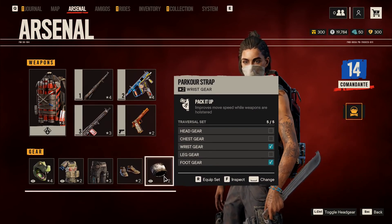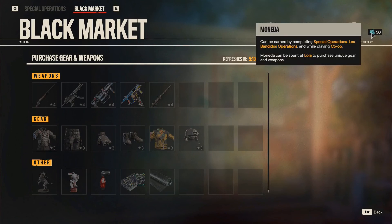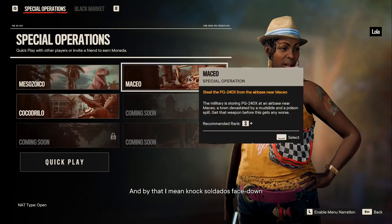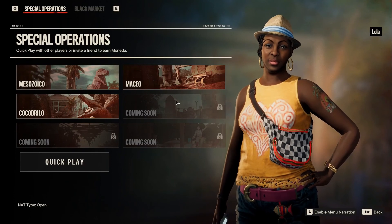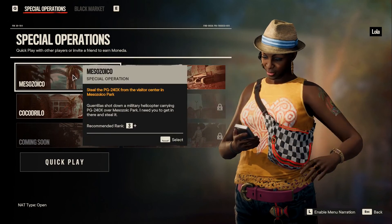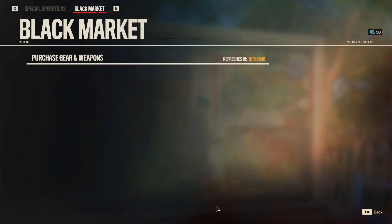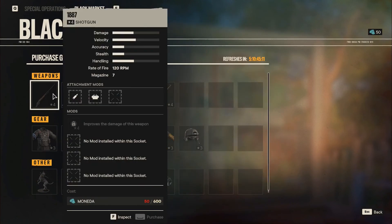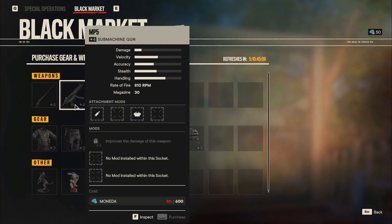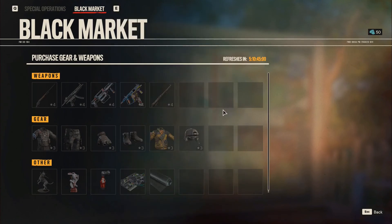Now to the black market. The black market refreshes every week — you can see the countdown timer. You can earn Moneda by doing special operations. Some weapons like the Eastern Front and the 1887 will stay here permanently, but others rotate out, so if you wait too long you might miss your chance and won't be able to get them again for a very long time unless you buy the bundles, which are more expensive. The gear also recycles.